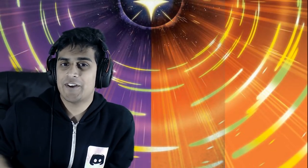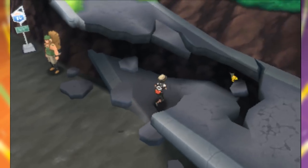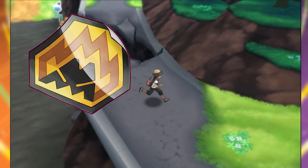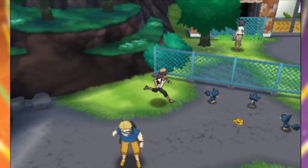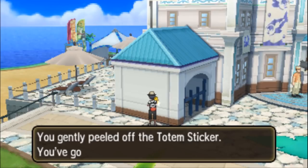Aloha everyone and welcome to the channel. My name is PhillyBeatsYou and in this video we're gonna be taking a look at how to get yourselves a totem Pokemon that you can own within your own party. So without further ado, let's get into this. From the beginning of the game you'll notice shiny stickers around — those are known as totem stickers, which the trial captains leave around for you to pick up. As a reward for picking them up, you are obviously going to be given a totem Pokemon.